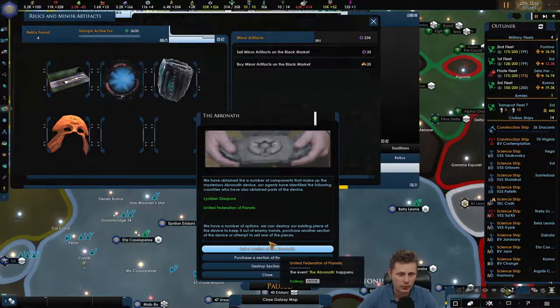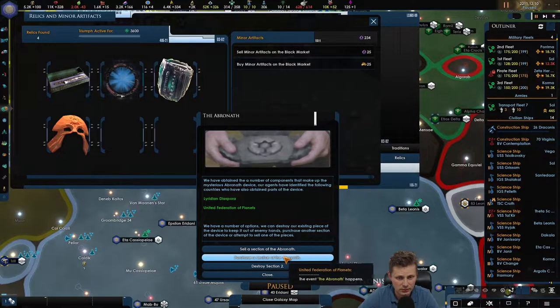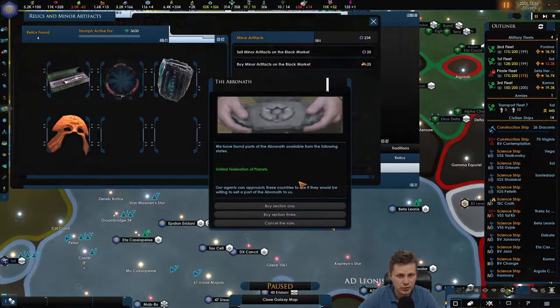Do we want this event to happen? We've obtained components that make up a mysterious bronze device. Our agents have identified other countries that have also obtained pieces. Let's purchase the rest - we've found parts distributed among the following states.